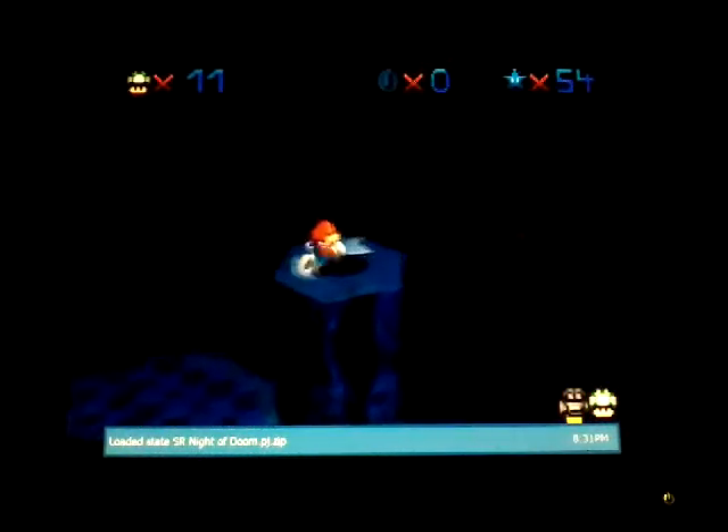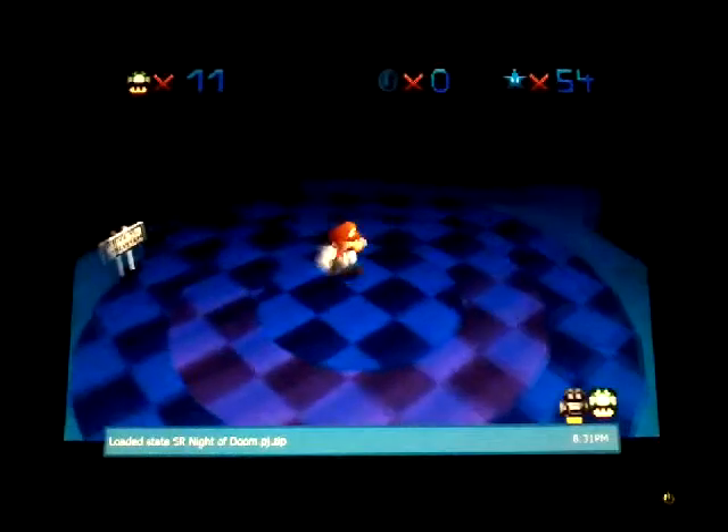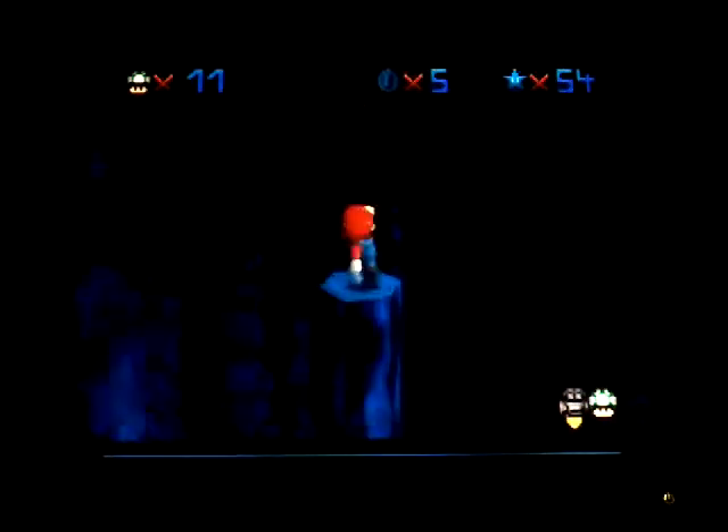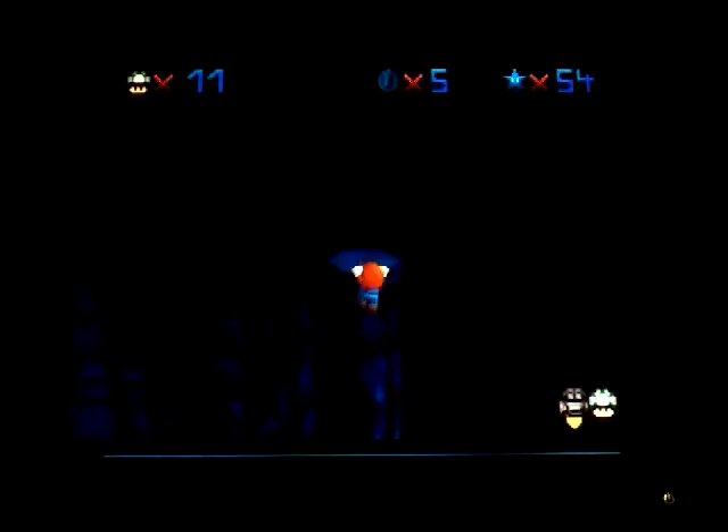That jump is really weird because sometimes your speed disappears - like seriously, your speed goes from actually having some momentum going backwards to being at a full stop and it doesn't make any sense. The camera doesn't change angles, I don't change angles - it's just that sometimes you come to a full stop and there's nothing you can do about it. It might be an invisible wall now that I'm thinking about it, because that's the only context that would make sense.